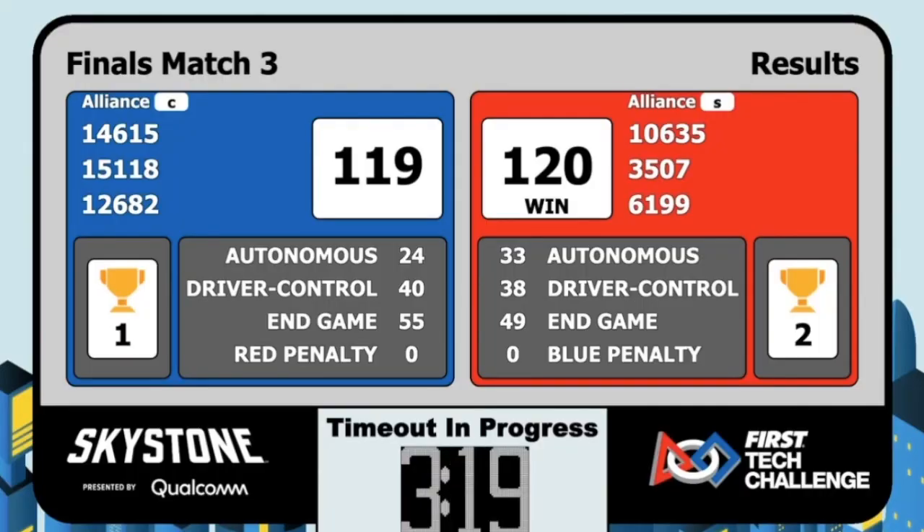With a final score of 120 to 119, your Red Solomon Alliance is your Illinois State Champion. This also means that your Blue Cooper Alliance is your Illinois State Finalist. What an incredible end to our season — a one-point match deciding our champion. It does not get more exciting than that.